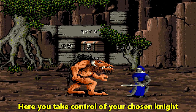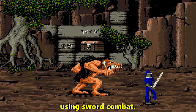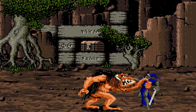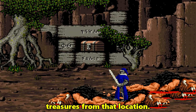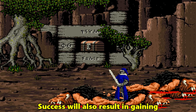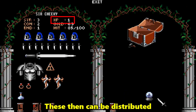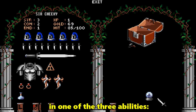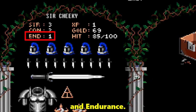Here you take control of your chosen knight and attempt to defeat the monsters there using sword combat. Defeating the monsters rewards you with treasures from that location. Success will also result in gaining one experience point, which can then be distributed in one of three abilities: strength, constitution, and endurance.